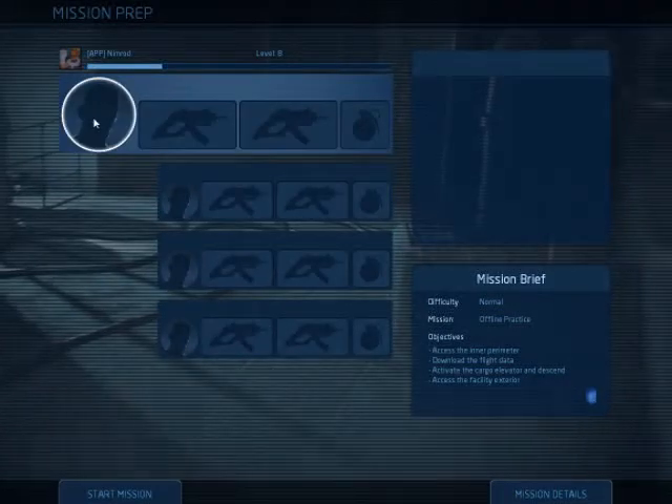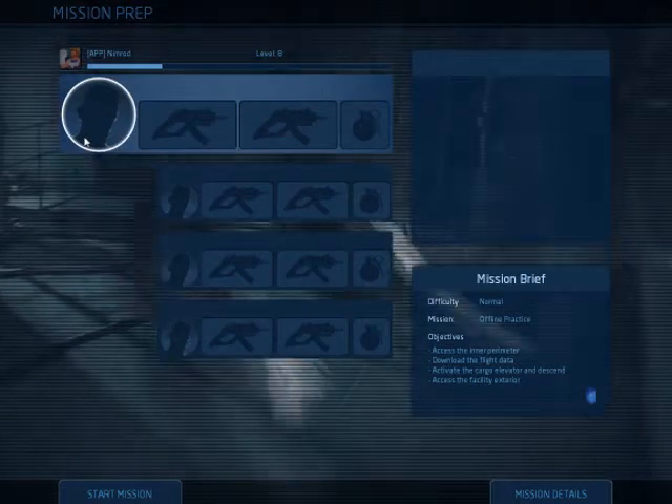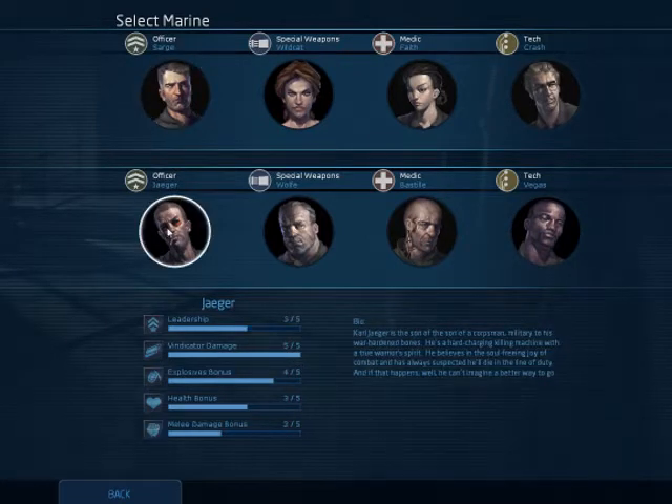Today I'm going to teach you how to play as officer, or at least give you a display of a loadout and all that. You have two people to choose from: you can choose Joseph Conrad, aka Sarge, or Carl Yeager.